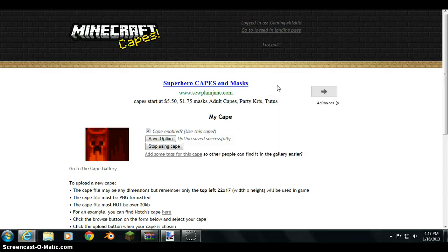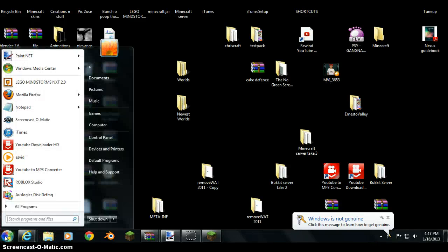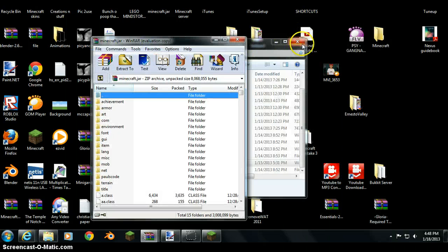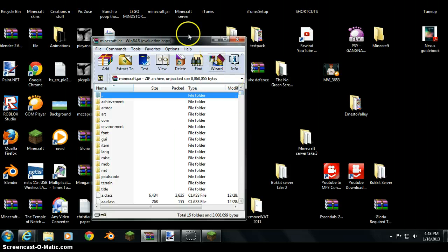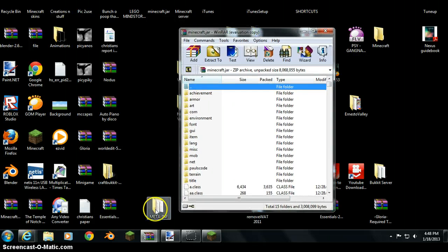Now what you want to do is log into Minecraft. But first — I forgot one little file I forgot to tell you about. You want to scroll down until you find your META-INF folder, right here. You want to drag this to your desktop, or you could delete it — I recommend dragging it to your desktop so if you need it again you can just drag it back in.